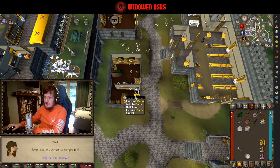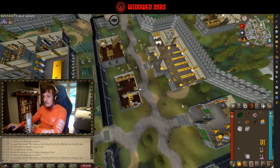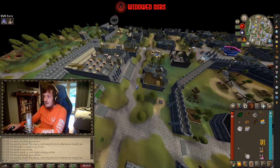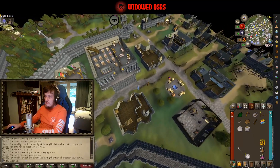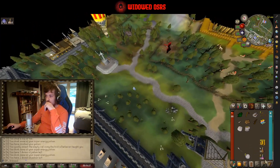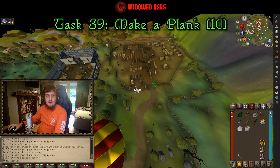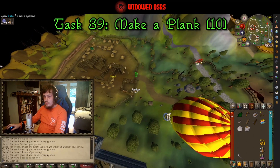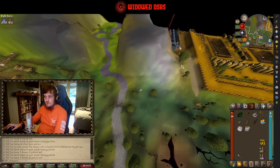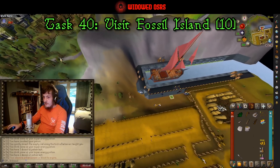You're going to talk to him to get the quest. He's going to ask you to go down to his dad's house — you go there, do some stuff for him, and then go to the lumberyard. Once you're at the lumberyard you want to make a normal plank; that is task number thirty-nine. Then we're going to run to the Fossil Island barge. Make sure that you also do the steps for Gertrude's Cat and Daddy's Home while you're in the area.